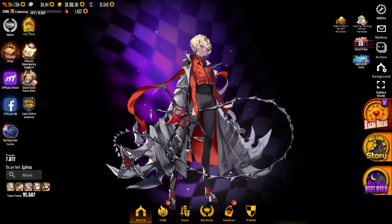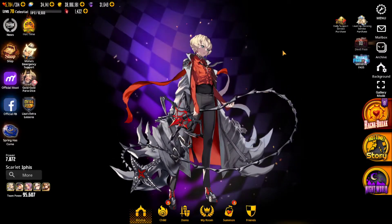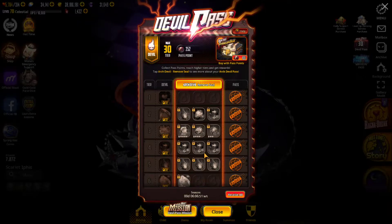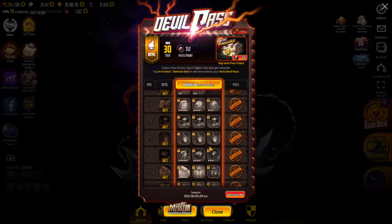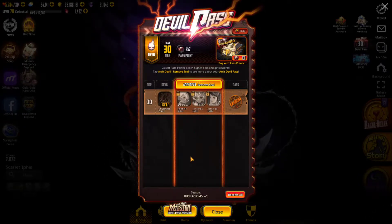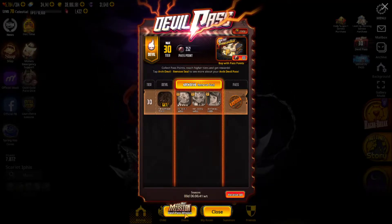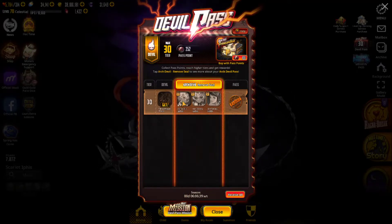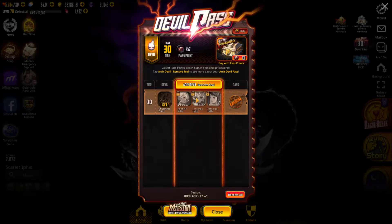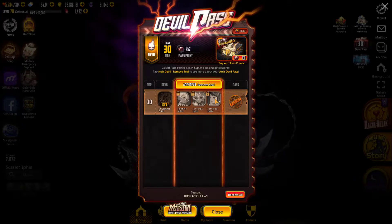But the hot spa outfit is something different. One of the ways to get that — yes, you can also get it if you purchase the Arch Devil seal removal. You'll be able to get it there — you'll get another copy of Ipas's outfit and also the hot spring Hildur's outfit. I've got both of those outfits.